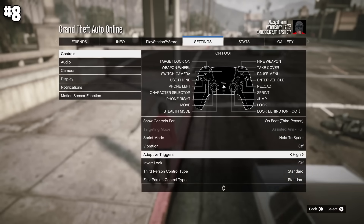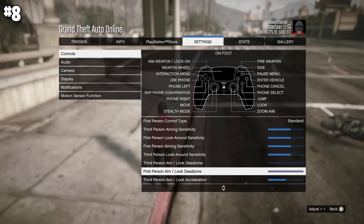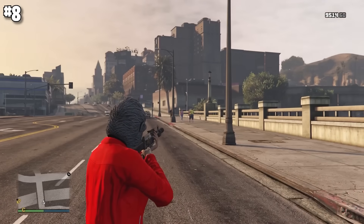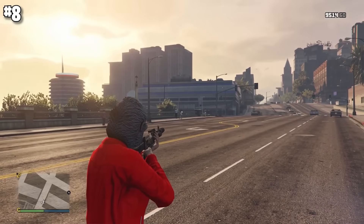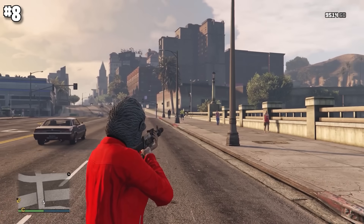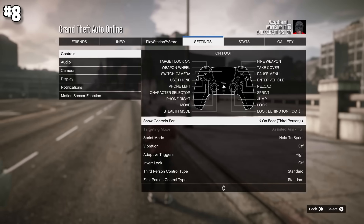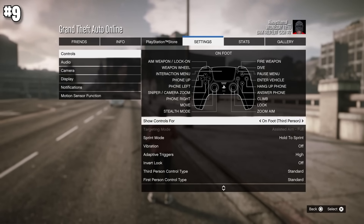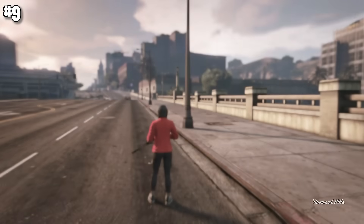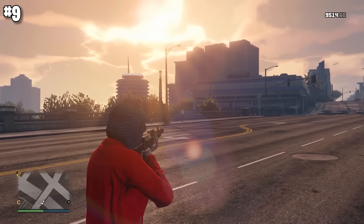The third-person look Dead Zone setting is very important — always set this to zero. It controls how hard you need to move your thumbstick to change targets with the auto-locking system. Setting it to zero makes it much easier to switch between and lock onto different targets. Also, always set aim assist to Assisted Aim Full. You can't change this in Online — you have to go back to Story Mode, set it to Assisted Aim Full, then go back into Online and it'll be saved.